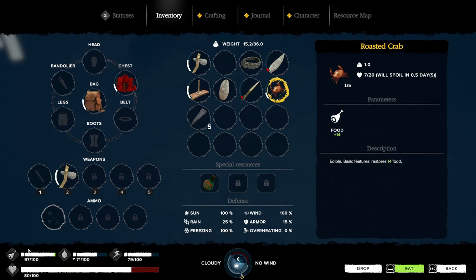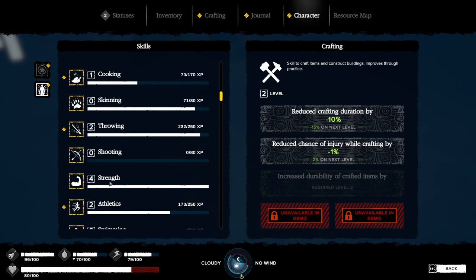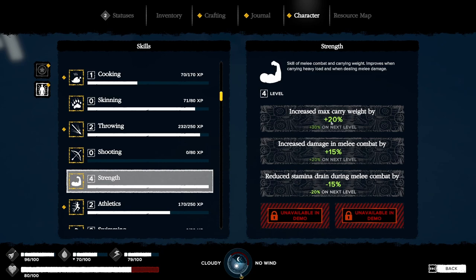We are now - let's look at this. Our strength is level four and we're about to hit level five. We increased max carry weight by 20%, and next level will be 30%, which is nice. We also got increased damage in melee combat 15% and reduced stamina drain during melee combat 15%. This is awesome.